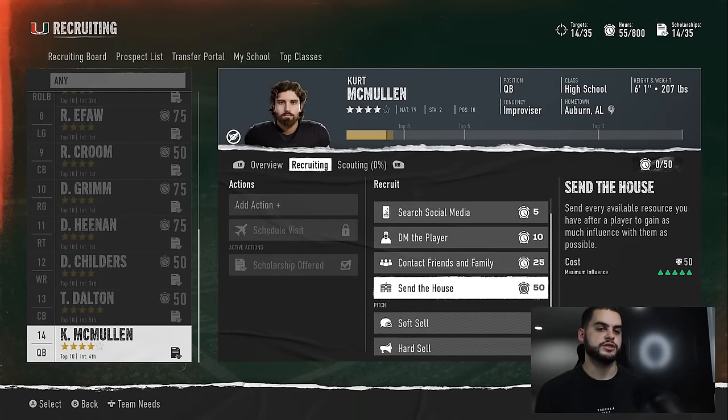Phase one is the initial recruit interest phase when you give them a scholarship. Phase two is super important — it's when you know how your coaching packages stack up against others and get a real feel for whether you have any chance. Right here on this player with Auburn and FSU, it was close but we had 60 with incremental bonuses. This tells me Auburn, FSU, and Florida didn't have outside linebacker bonuses — full steam ahead.